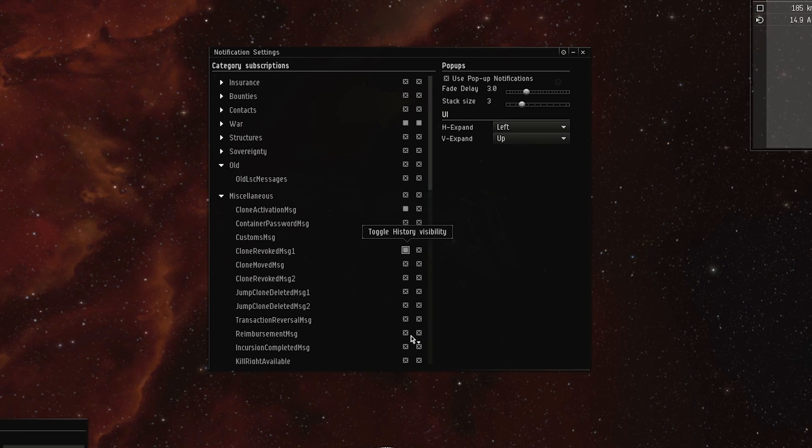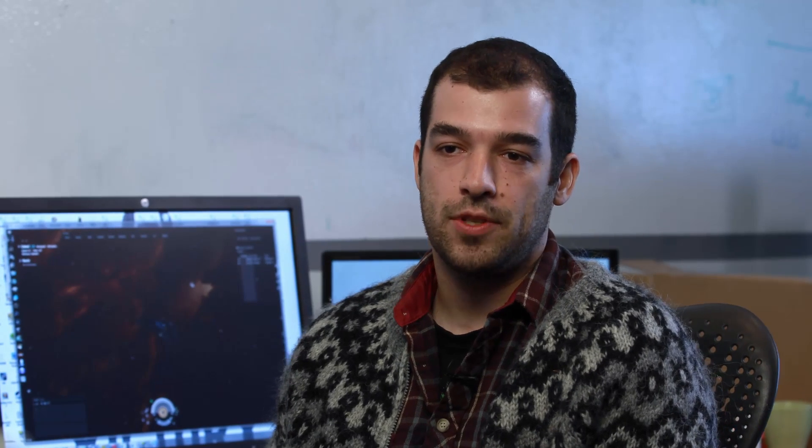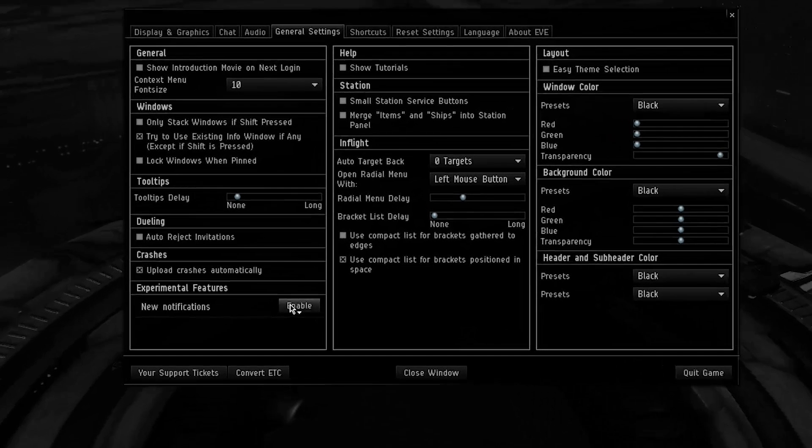You can have it as an option, so after Oceanus launches head into the escape menu and you'll find the checkbox in the general options where you can turn on this feature. That'll allow us to get a lot of really good feedback in a TQ environment rather than only on Singularity, so that by the time we do ship it out to everybody in a future release we'll know we're in really good shape.